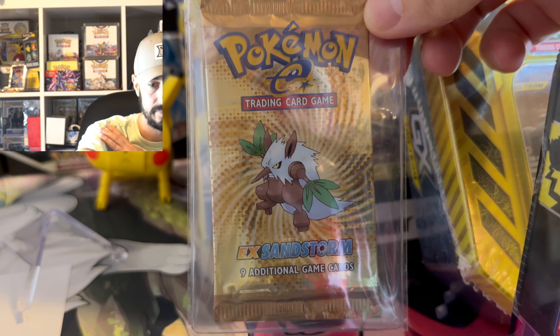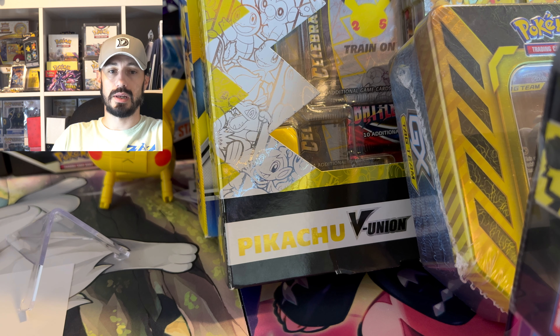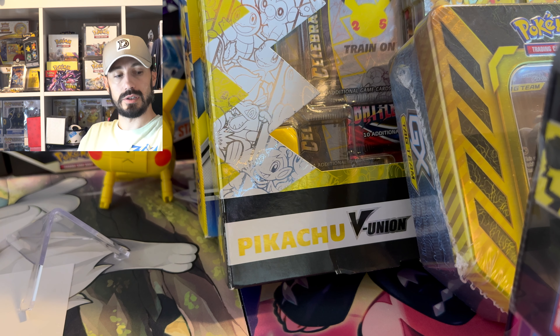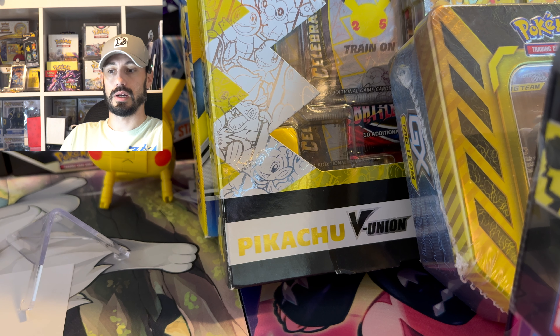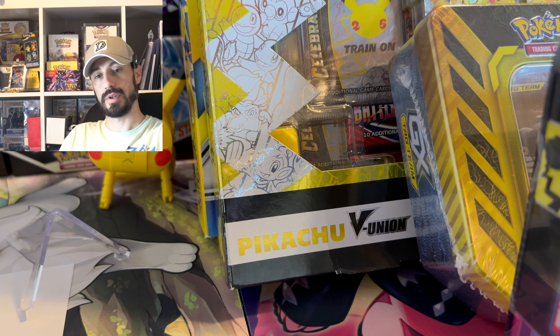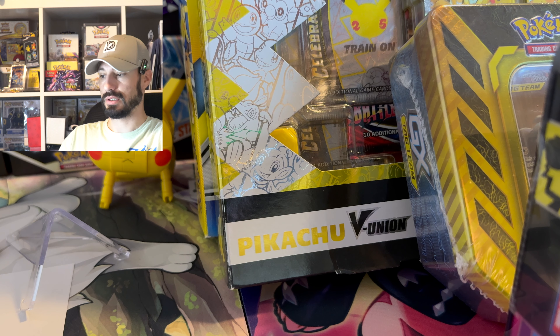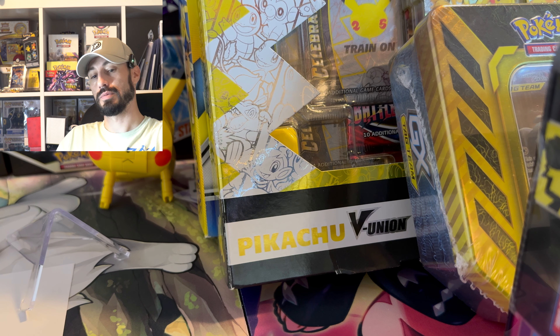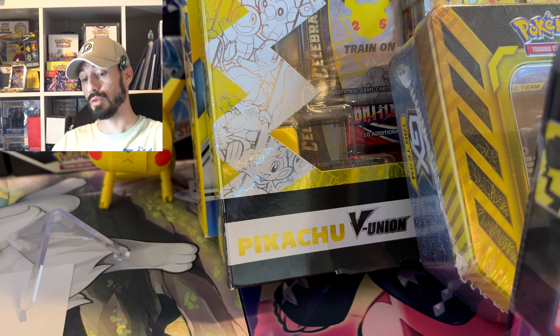Opening up the Sandstorm packs is going to be exciting. There are a few that I did buy — I bought the tag team, Pikachu and Zekrom box, the Eevee and Pikachu box, the Celebrations, the Detective Pikachu, the tag team tin. The Hidden Fates, the Generations box, and the EX Sandstorm came from a couple buddies of mine. We do a lot of card shows and it's kind of payment toward the tables I purchase or helping them sell stuff.